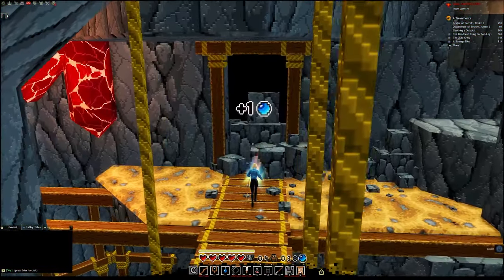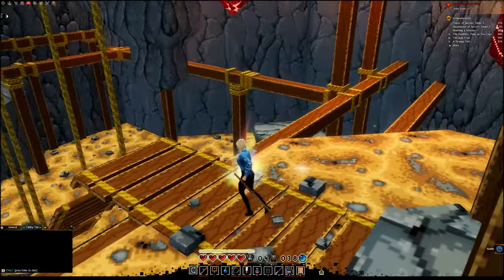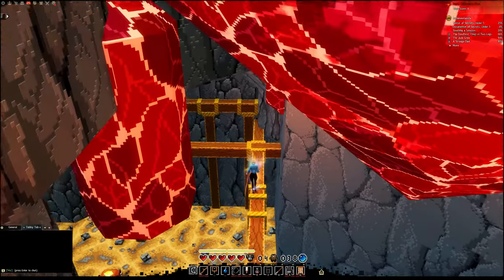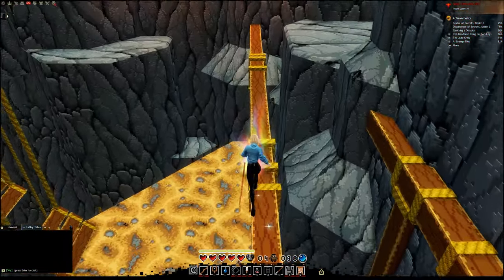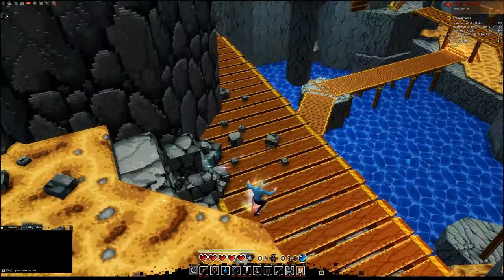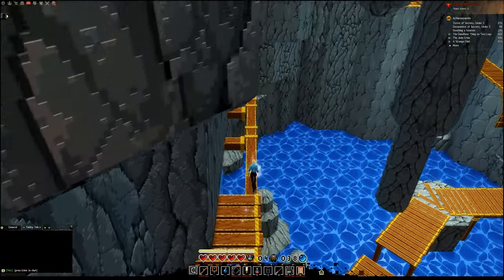I feel like there's something here — I hear noises from there every once in a while, like a stomach growling. So right here at the top we're going to head to the left, and here is bauble number 4.